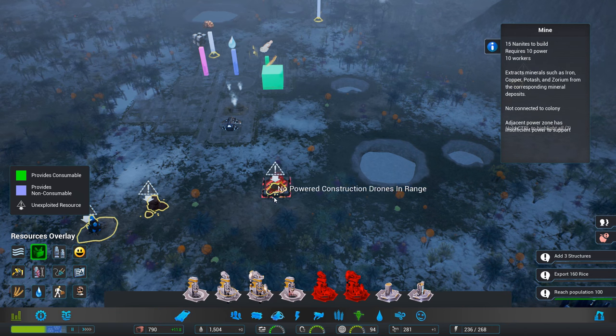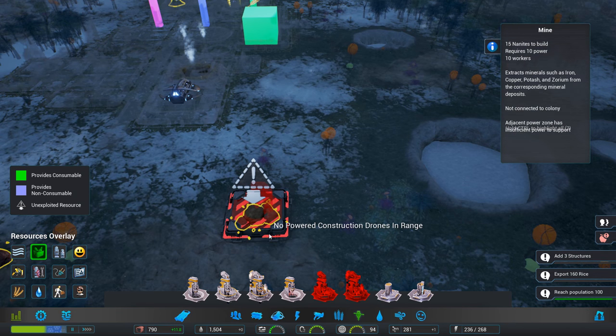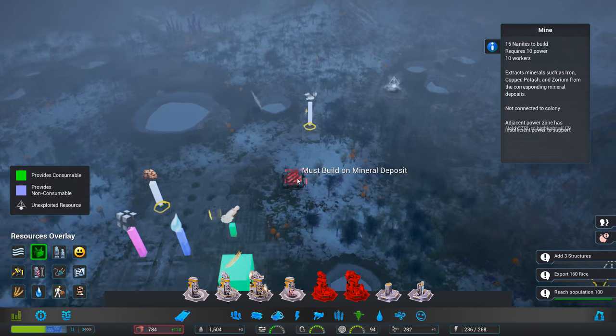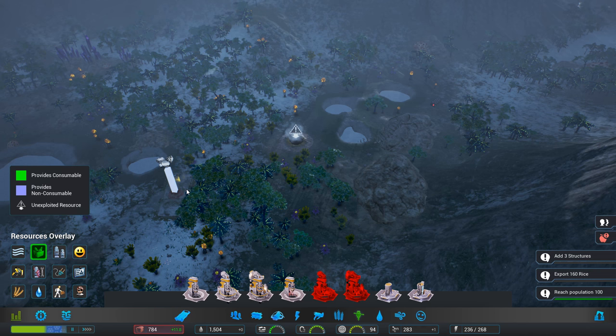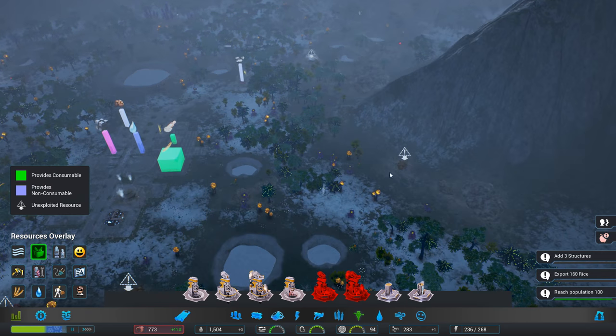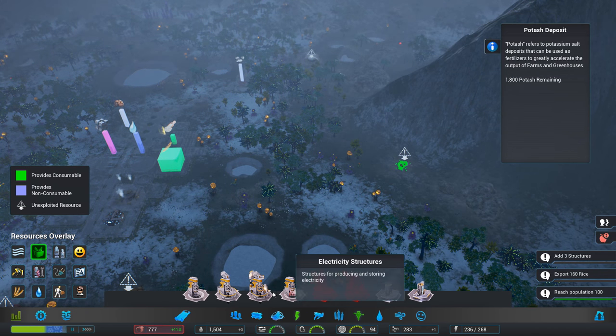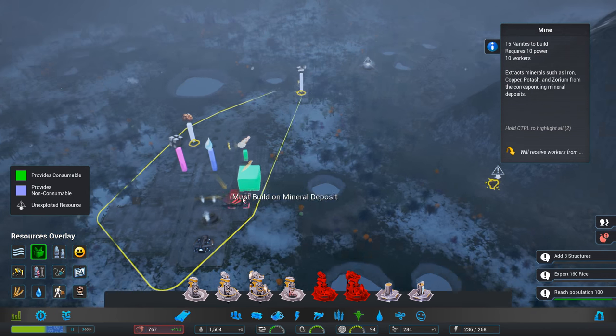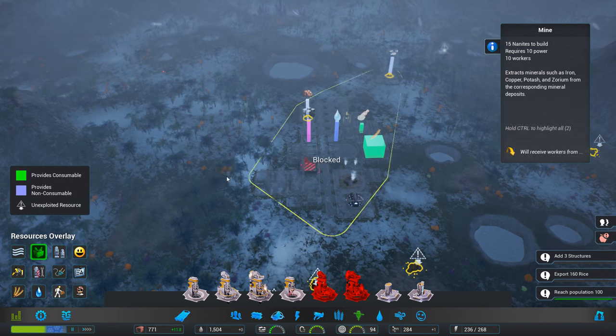Yeah, let's go for a normal mine. No powered construction drones in range. Darn it — do you have any other potash anywhere? This is potash, isn't it? Let's see if we can do it on that one. No powered construction drones in range. Darn.